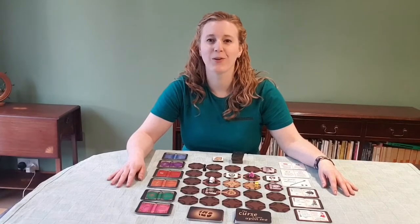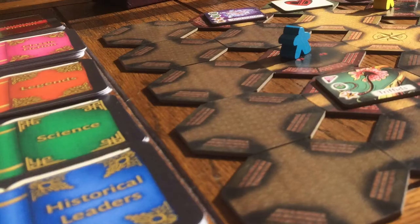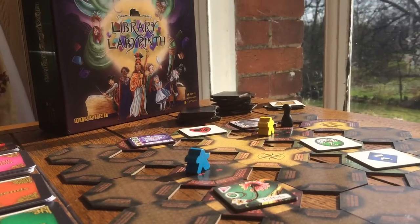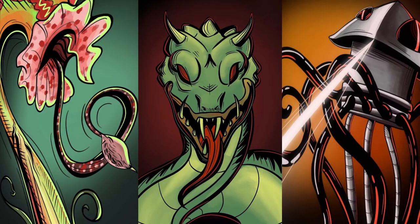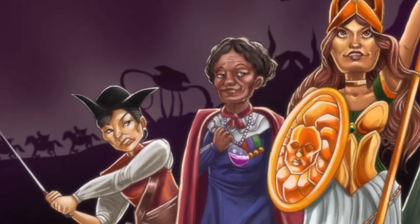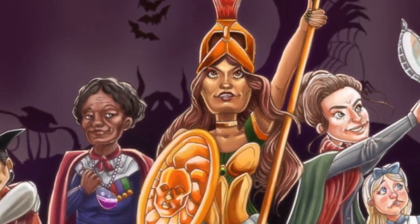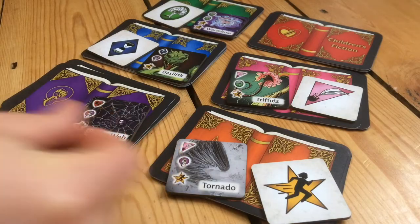Hi, I'm Mill and I'm one of the co-designers for Library Labyrinth. In Library Labyrinth, you and your companions find yourselves in a cursed library. All of the monsters and terrible things have come to life and escaped from their books. Your task is to build a team of inspirational women from fiction and history who are going to help you capture these terrors and put them back in their books where they belong.